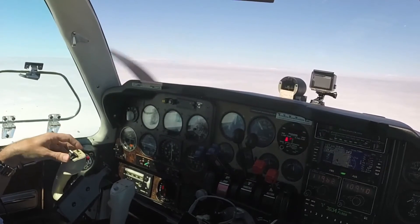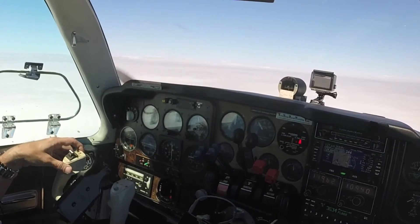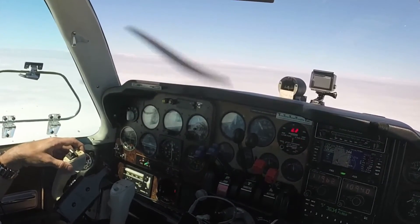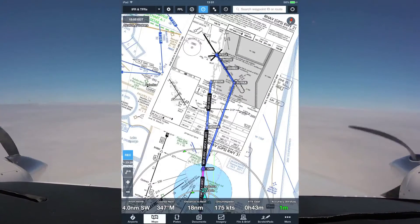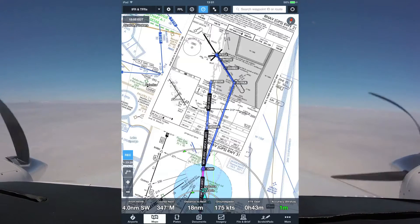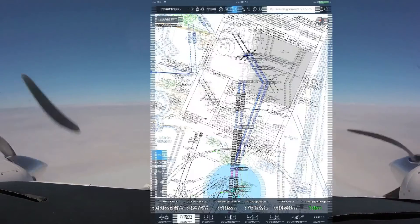I'm going to go ahead and put the RNAV loaded up for 3.1, as of now, just in case. Give me a chance to look at it, review it. We won't fly it the way it shows on the screen — we will end up getting radar vectors. Even if we did fly it, it would turn us; we wouldn't go to ASTOR. But this is what I see, this is what it looks like.